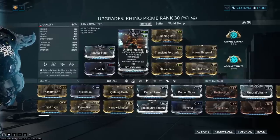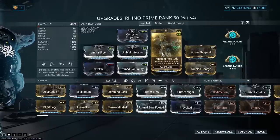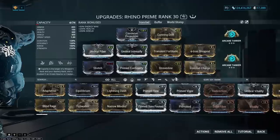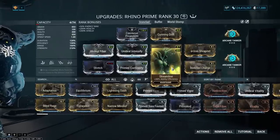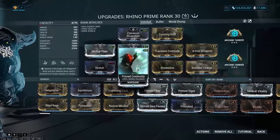Besides that, we have Transient Fortitude and Umbral Intensify for a solid boost to strength. You could go further with Blind Rage for even more strength and bigger armor memes, or drop efficiency entirely, but I personally feel that's unnecessary. I really appreciate having 130% efficiency to use all of my abilities very actively.